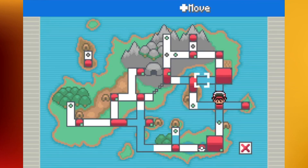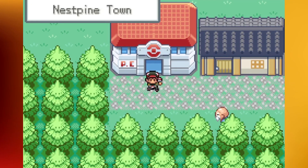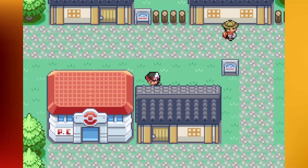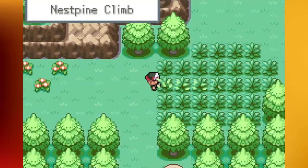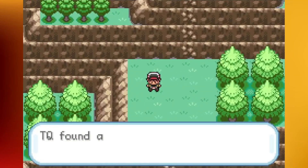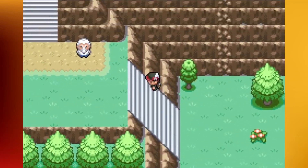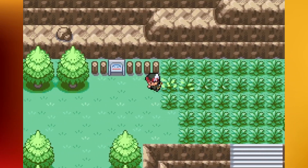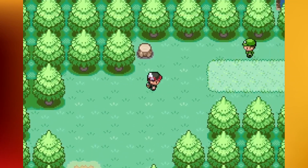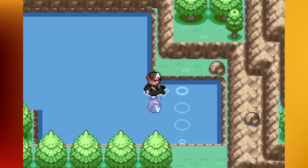Nespon Town is all the way up here in the north central part of the region. We'll run right by the Move Deleter - it's the first house as you come into town with the sign out front. The Nespon Climb is interesting - I actually discovered how interesting it was by accident. First off there's the TM for Toxic by using Rock Climb. The other place to note is about halfway up - you need Waterfall to get to it, so you won't be able to access it until you have all eight badges. You need Surf as well.